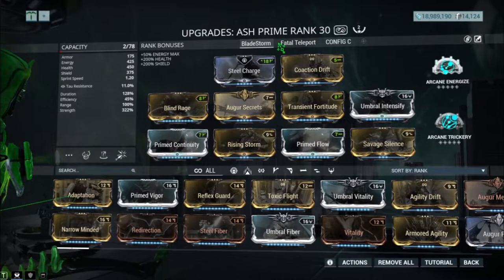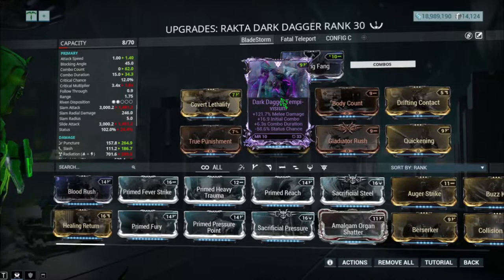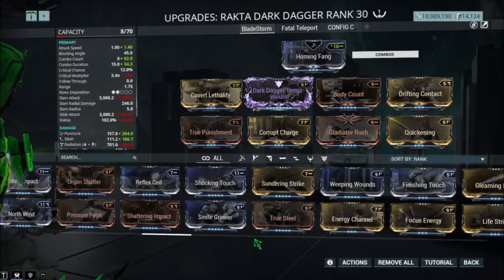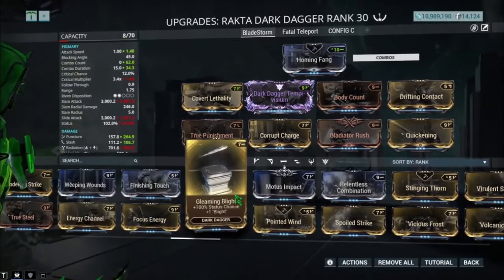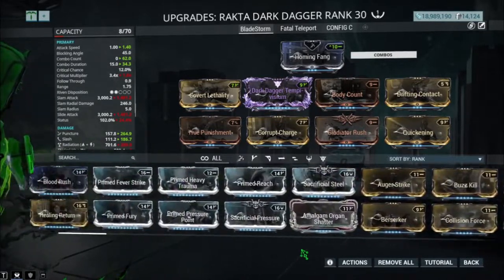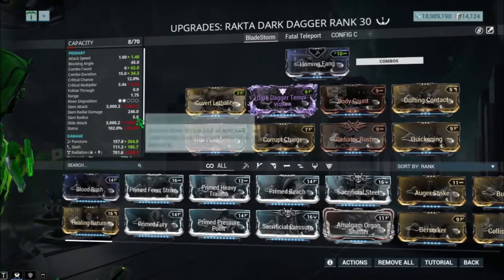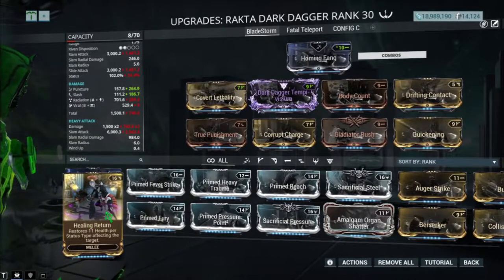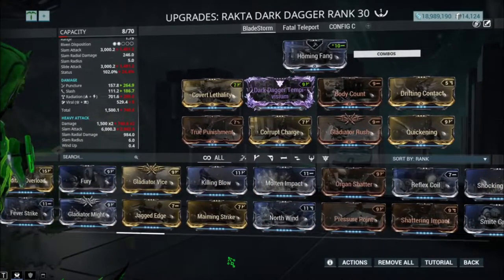For the melee weapon on the Bladestorm build, I have a Riven. If you don't have a Riven that's totally okay — replace it with something different. You guys can put in Gleaming Blight if you want since you do take out your weapon sometimes. You can also use Prime Fear or replace it with Healing Return — since you can still proc status like puncture, slash, and radiation, you can still get some HP back for survivability.